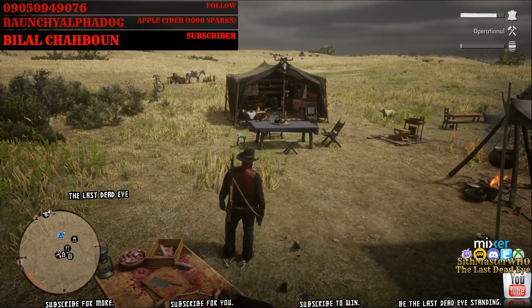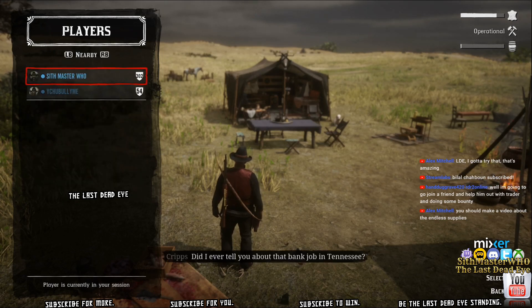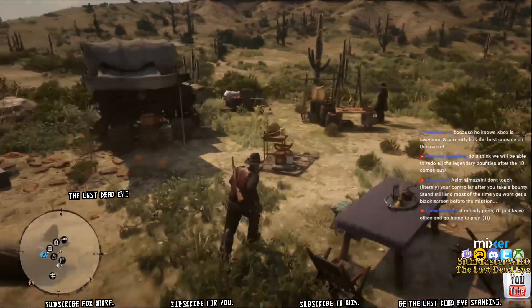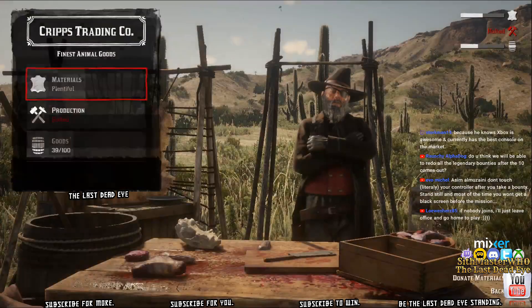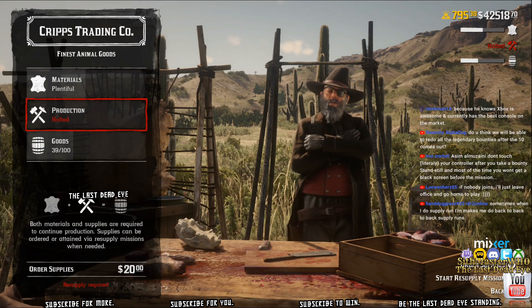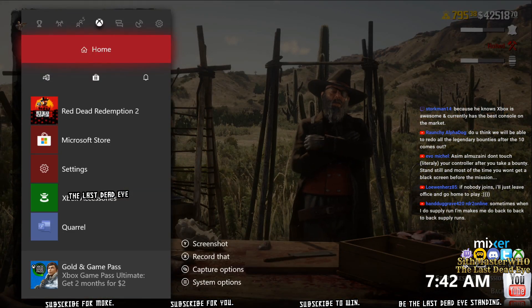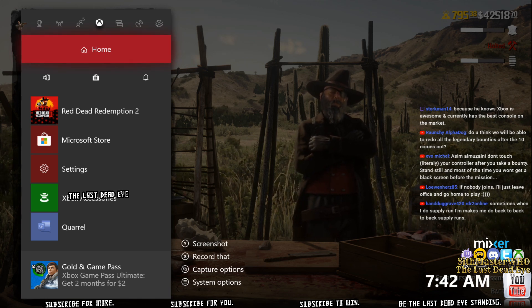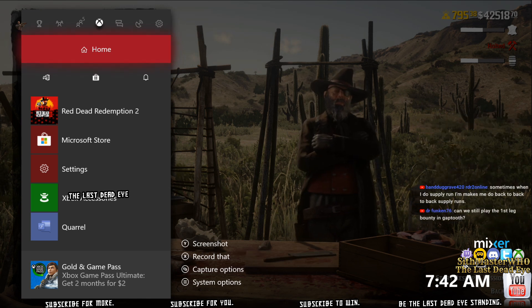If you were paying attention, you saw I completed the 625 delivery, fast traveled back to my camp, and broke up the posse. My buddy is running over to his camp because we've already glitched his Cripps, so he's going to start doing supply missions and get back to hunting. Now I'm going to glitch my Cripps — this is all from a live stream. Right now you can see my supplies are at zero and my production is halted.